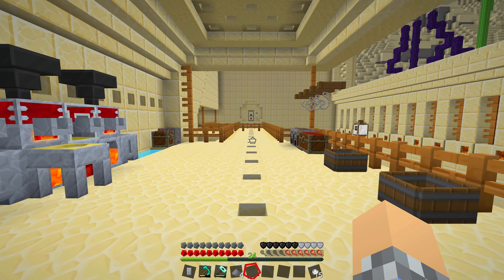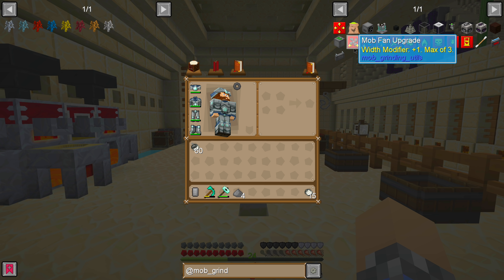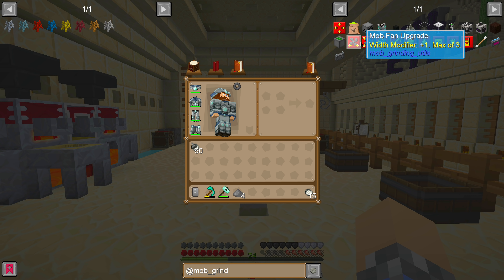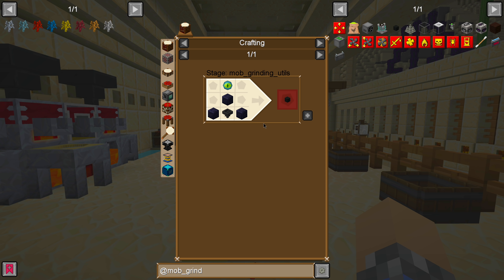To make all of this happen, we will be using Mob Grinding Utilities. It's a fairly robust mod that features things like these nifty mob mashers, which allow you to install upgrades to make them kill faster. You can add a beheading upgrade if you want to get monster heads. It's also got fans that can be upgraded to blow wider, higher, or further. You can also modify the absorption hopper, which is very useful — however, it does require an eye of ender, which requires an ender pearl.